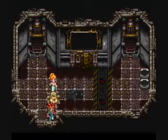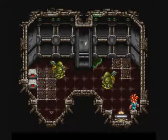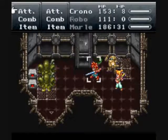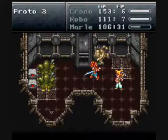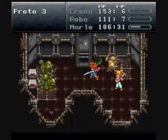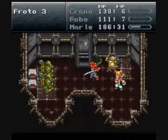Even though those robots are weak to Shadow, I would not use Rocket Roll because Laser Spin is going to be pretty much just as powerful, so who cares? I'll take a moment just to show that to you guys. Don't ever worry about your ether usage — you get plenty in the game. I mean, it looks cool but it's pretty much useless. Why do that when you can do Laser Spin and Cyclone?